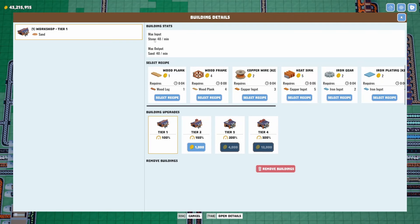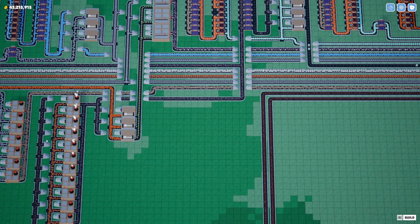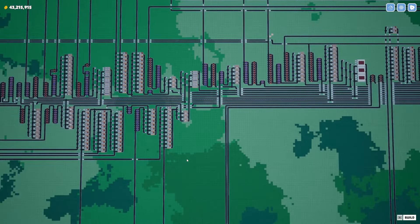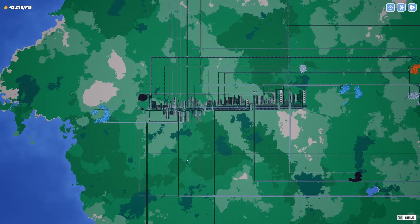I hope this can handle it all on one belt. For nanowire we need carbon fiber and glass. Carbon fiber is made from graphite. Graphite is made from coal and wood. And glass is made from sand, and sand is made from stone.